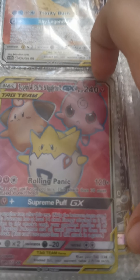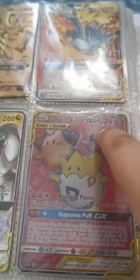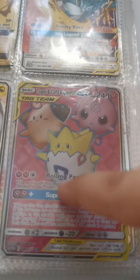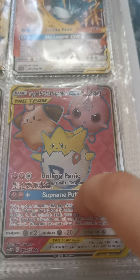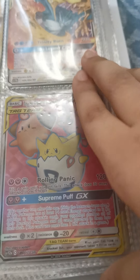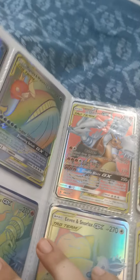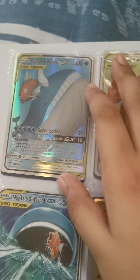Now we have a full-color cute trio with 240 health. Rolling Panic — flip a coin until you get tails, this attack does 30 more damage, so that's pretty good — 120 plus. You need two anything energies and one anything energy.